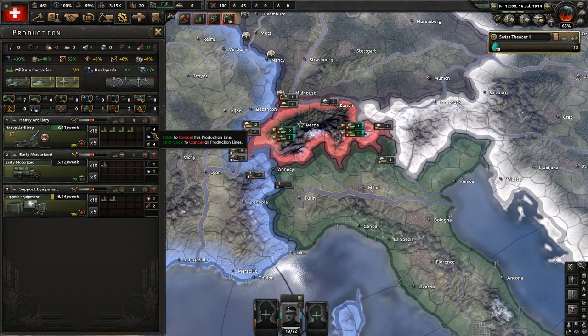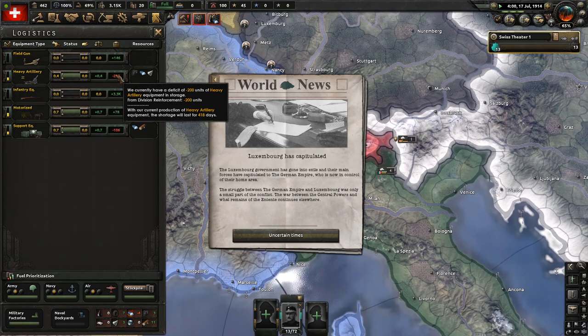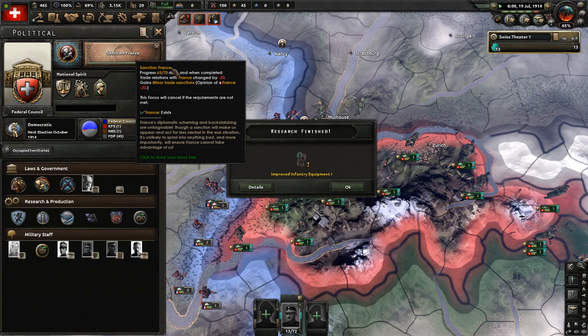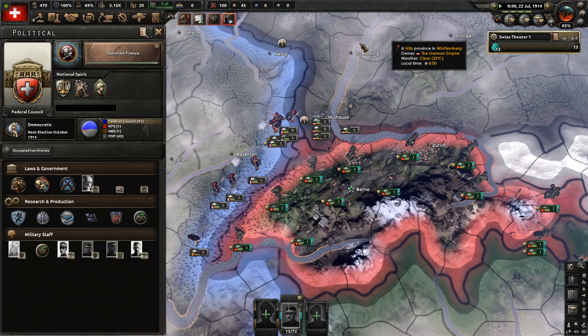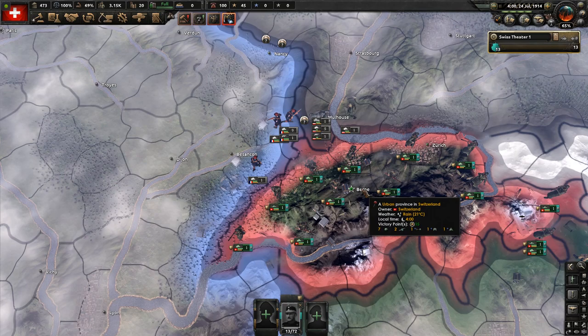We'll just watch the fighting going on around us, and with any luck nothing will happen since armies will be stuck unable to advance. Some bad news: Luxembourg is immediately destroyed — one of my favourite factions I've played as before. Here's a cheeky focus I'm going for: Sanction France. There are a couple of focuses that solely make your neighbors dislike you, part of the focus tree for a Switzerland that's planning to get involved at some point.